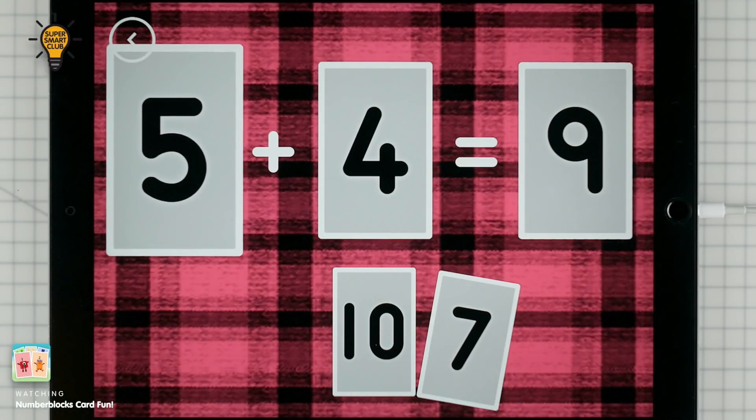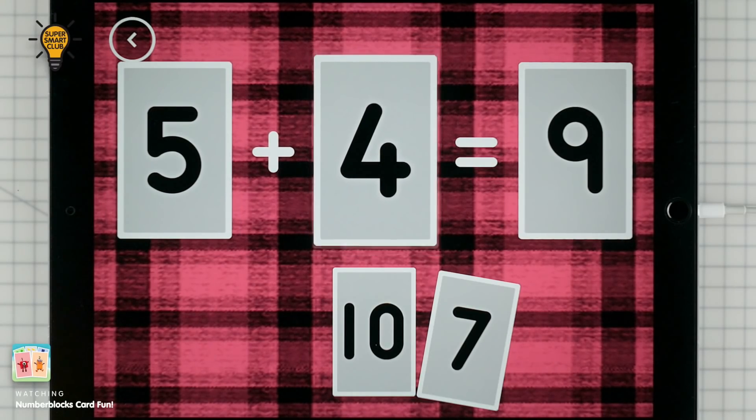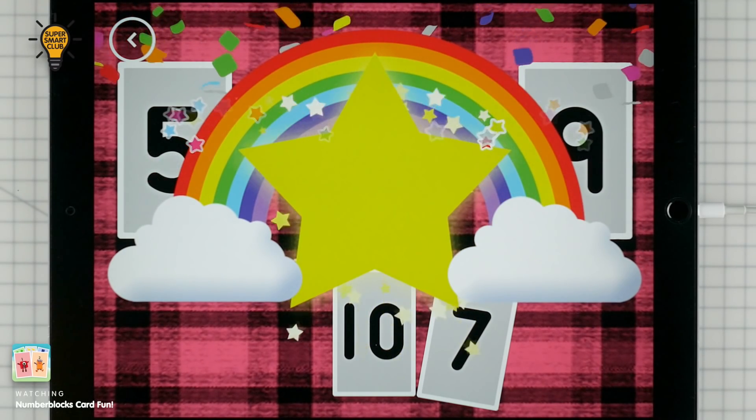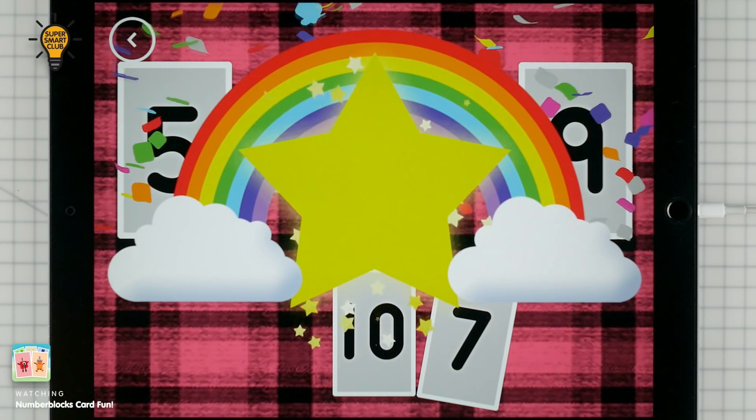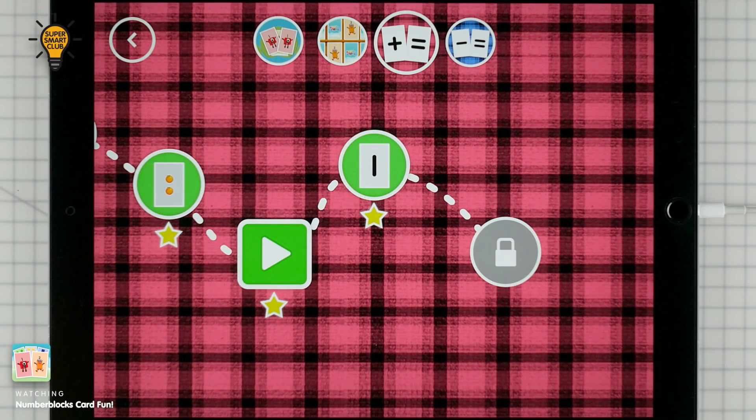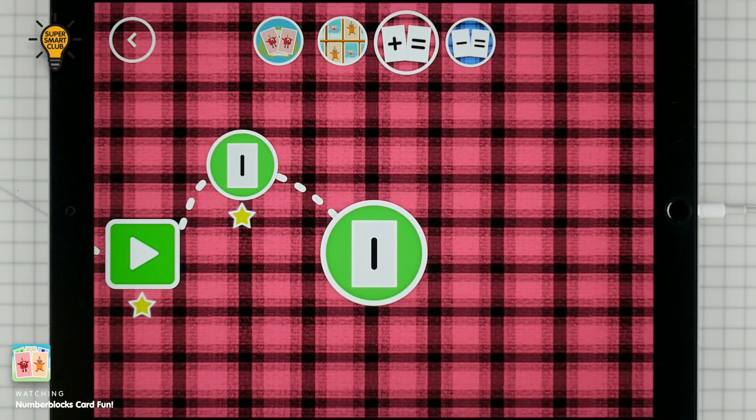5 plus 4 equals 9. Yeah! You've earned a star. A new level has unlocked.